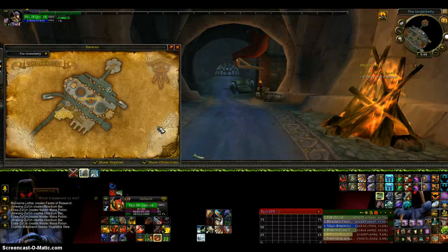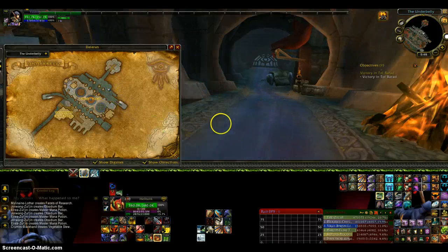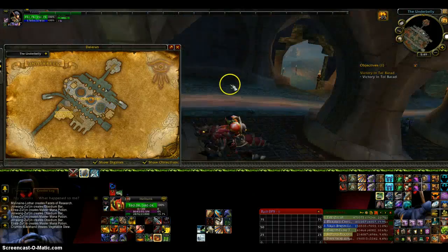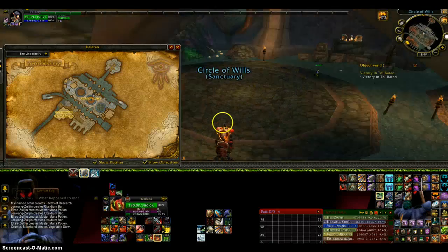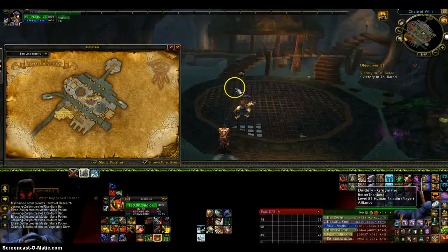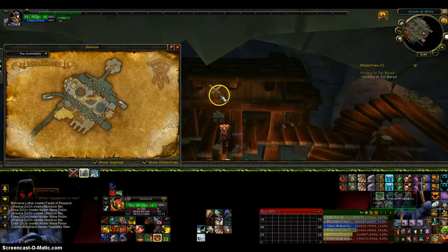So first what you want to do is you want to go to Dalaran, go down the sewer pipe way and go to here, and then I'll show you where else. Now this place changed from Mists of Pandaria so not everything is the same, and what you want to do is go right here to this place on the map.